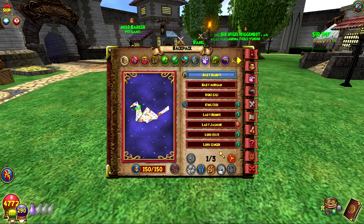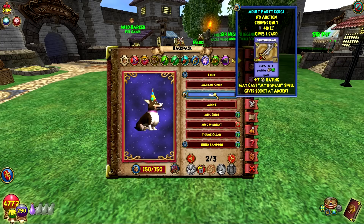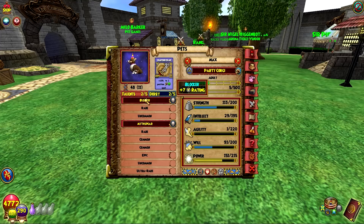Let's go ahead and check out our other pet, which is Max. Max got Blocker and Maycast Mythsphere. Blocker is the second best block talent. His ultra rare is Armor Pierce, and then he has Myth Assailant which is the epic. Storm Away and Spell Defy are some of the better ones, and he has Myth Giver as well. A lot better talents than the other one, but of course you have to spend 4,500 crowns to get it.